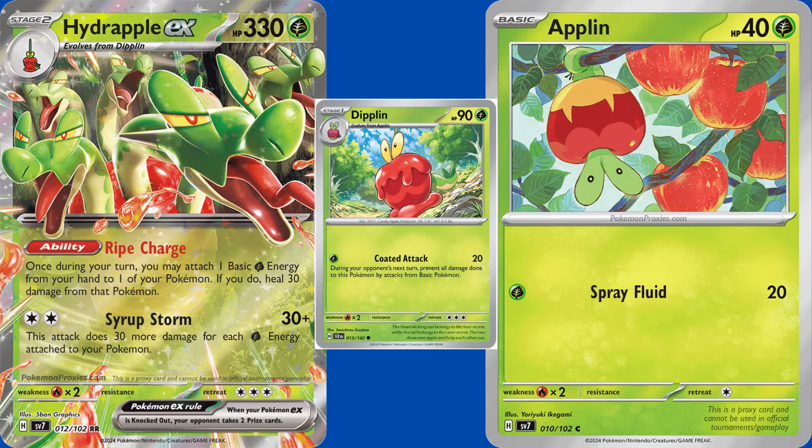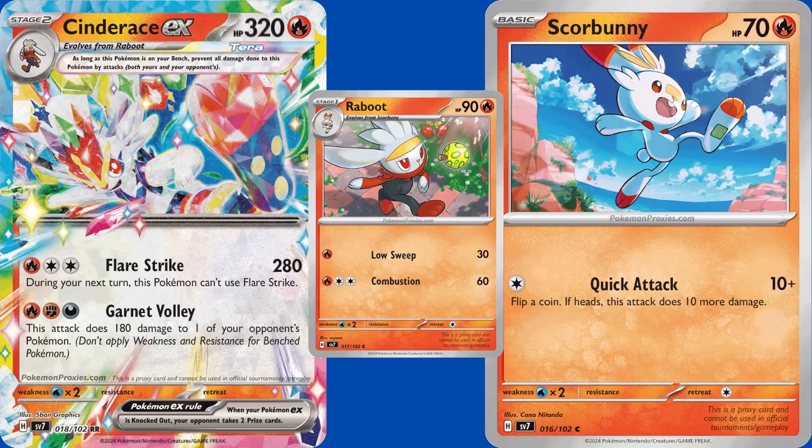For Hydrapple, you'll want 3 copies of the EX, 4 copies of the Applin, and 1 copy of the Dipplin because it walls basic Pokemon, for a grand total of 2,000 credits. Sticking with another Stage 2 EX, we have Cinderace EX — just good enough to warrant crafting. Like Hydrapple, you'll want 3 of the EX, 4 Scorbunny, and 1 Raboot. Cinderace's second attack, Garnet Volley, is fine, sniping 180 damage, but it requires 3 different types of energy. The first attack is what makes Cinderace playable — for a Fire and 2 Colorless it does 280 damage. Use Magma Basin and attach a Double Turbo and now it's 260 and easily powered up. Or get 3 basic energy on it, attach a Maximum Belt, and you're one-shotting a Charizard EX. And don't forget it can use Briar, potentially taking 3 prizes to win a tough game.